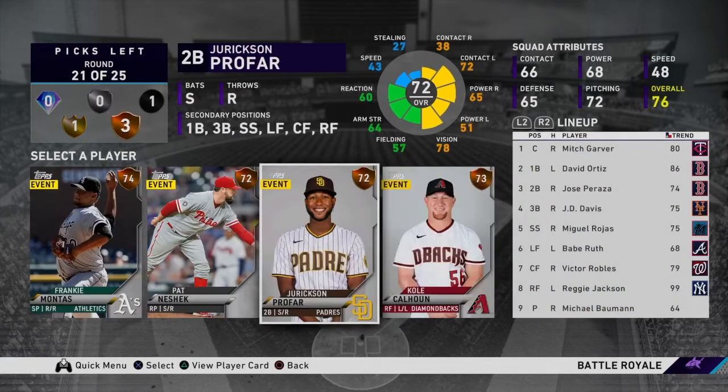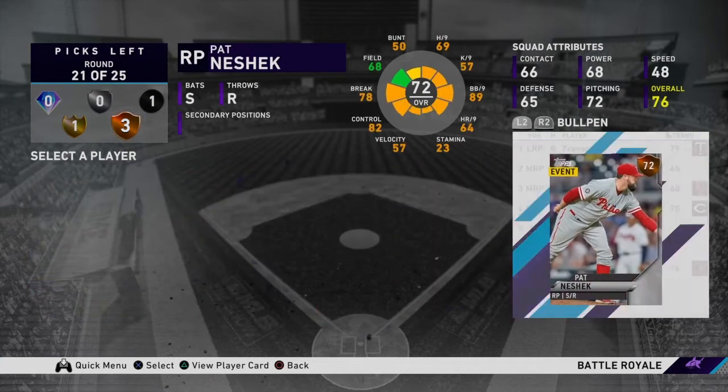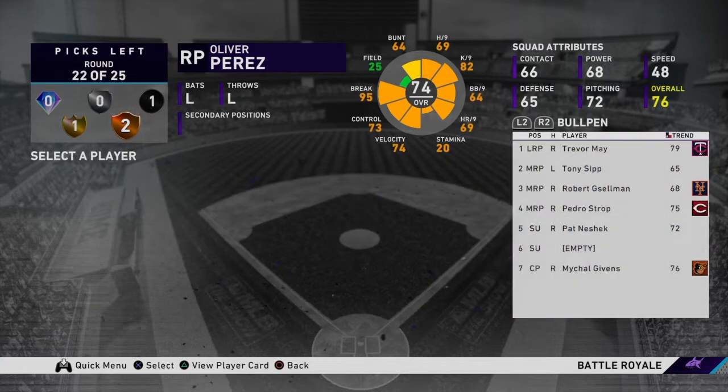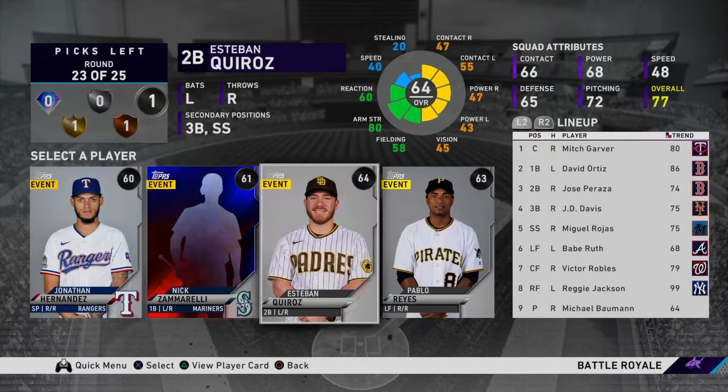Jock Peterson — okay, the game just wants to give me all my favorite players right now. Pat Neshek — another glitch. Wow, the game is giving me like back-to-back-to-back amazing rounds. Thank you.